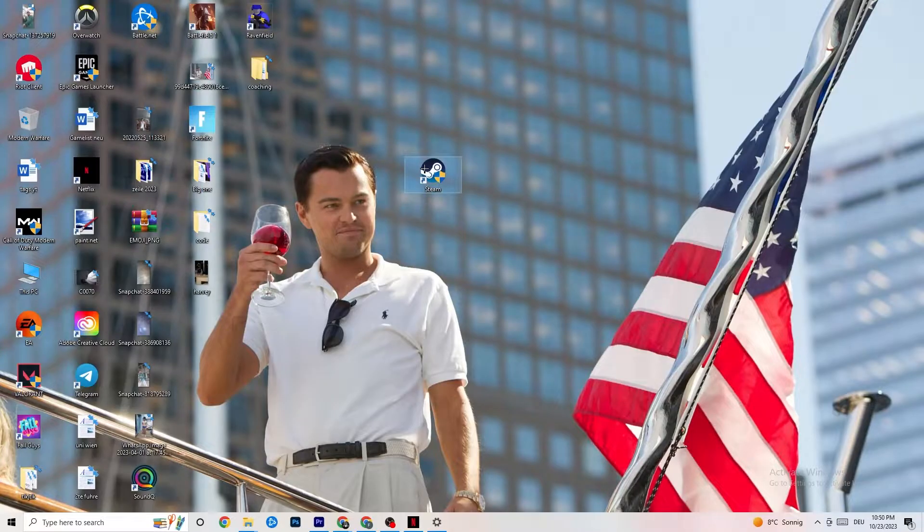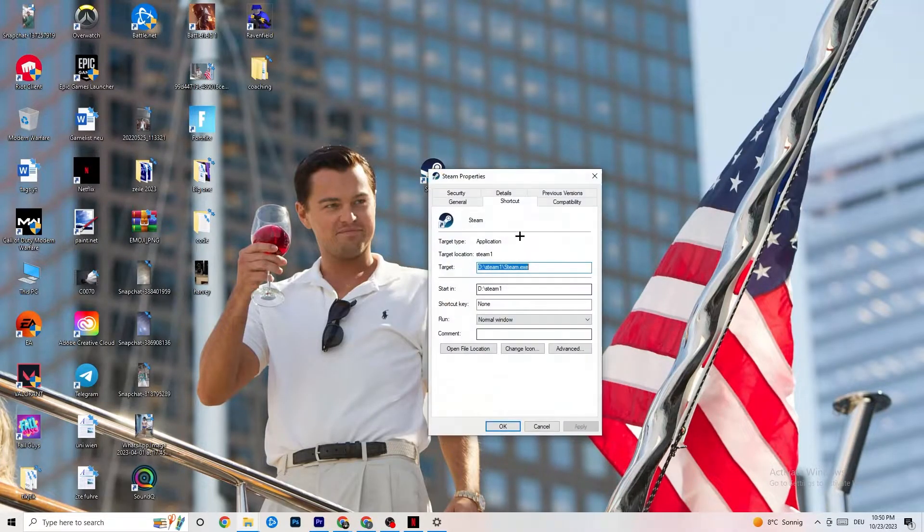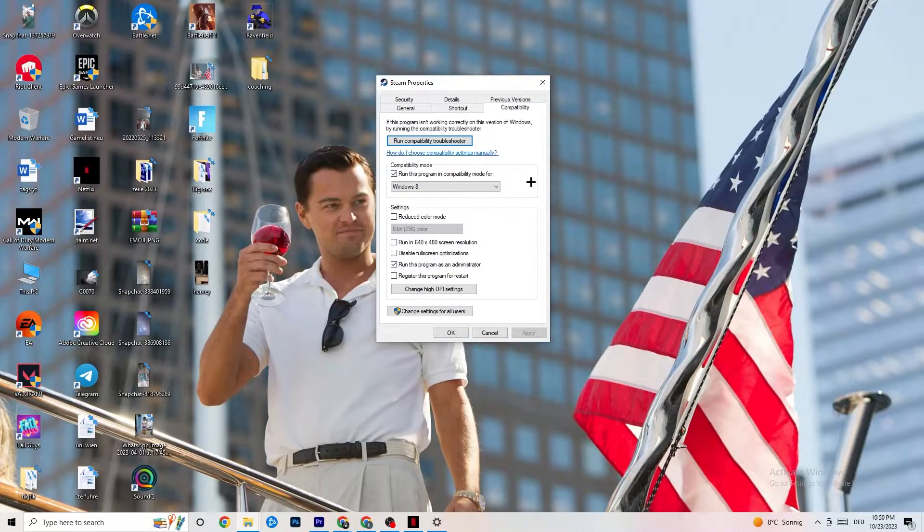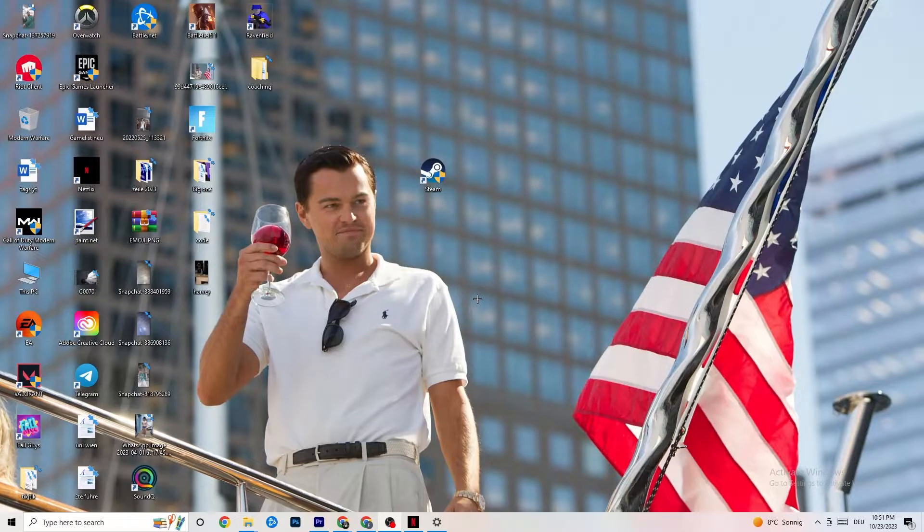If that doesn't fix it, close the game and launcher, then right-click the launcher shortcut again and go to Properties. Click the Compatibility tab. Copy these settings: enable 'Run this program in compatibility mode for' and select the latest version available — for me that's Windows 8. Disable 'Reduced color mode,' disable 'Run in 640x480 screen resolution,' disable 'Full screen optimizations,' and enable 'Run this program as an administrator.' Click Apply and OK, then restart your PC. After restarting, you'll see the administrator symbol on your launcher and it will always launch in administrator mode.